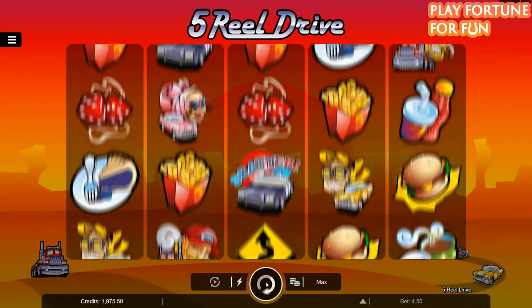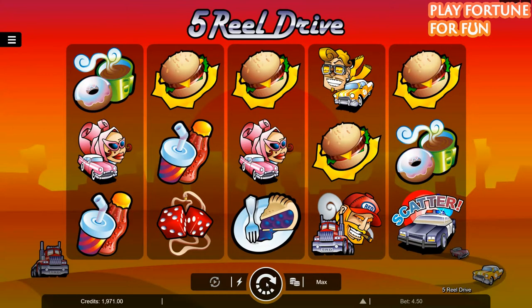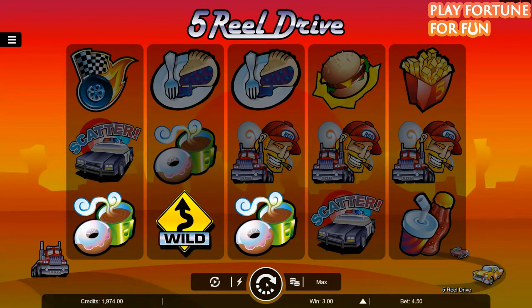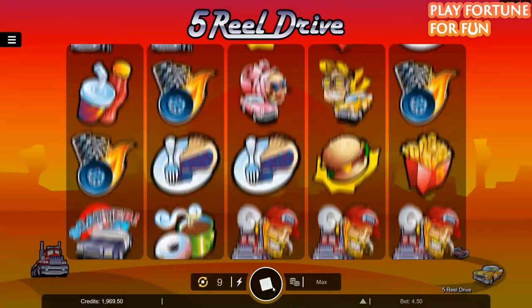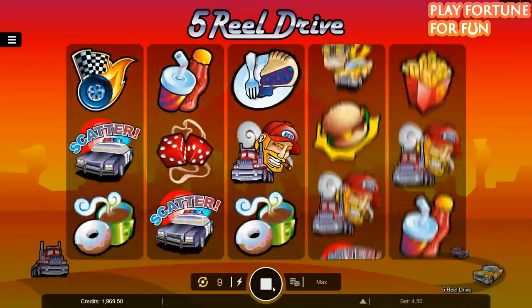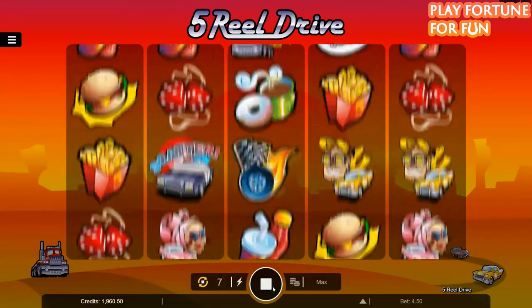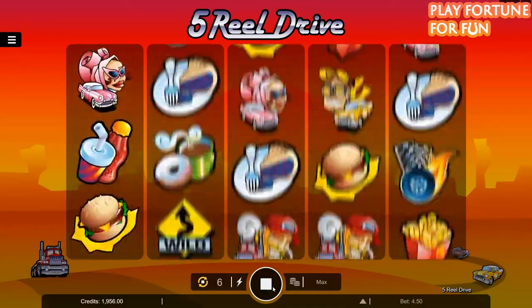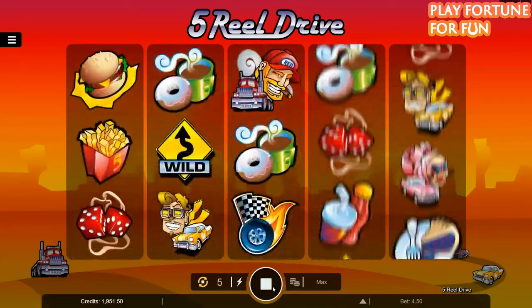If you line up between 2 and 5 symbols on an active line, you will take home winnings to your balance. There are a total of 12 symbols in this 5-reel slot machine, divided into two main categories: things you see on the road and things you find when you take a break in an American diner. The fast food symbols are the least valuable and include, in rising value: coffee and donuts, blueberry pies, soft drinks, french fries, and a large delicious cheeseburger.